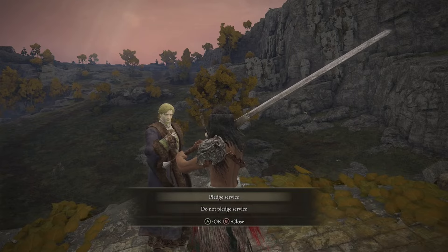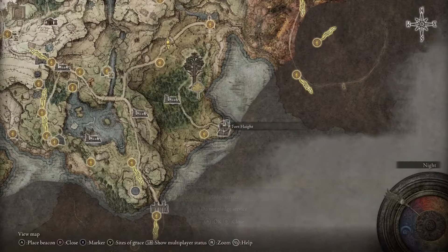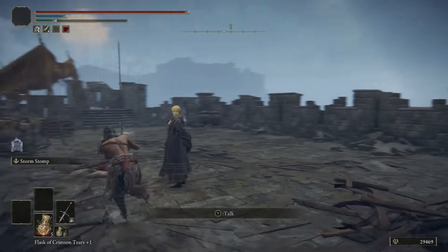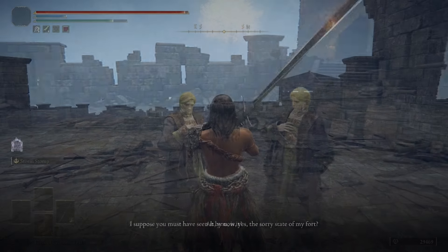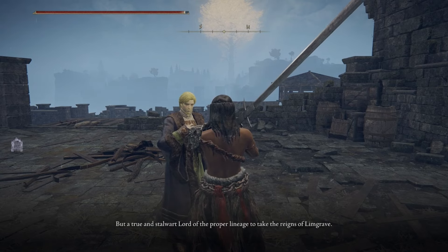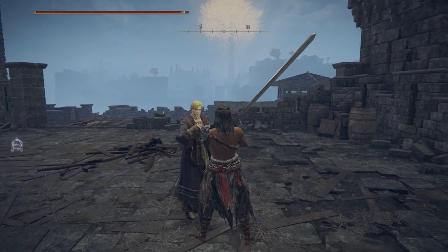Then head back to Fort Haight, because you're not done with Kenneth yet. Make your way all the way back up to the top of the fort where the knight was. Once there, he's going to tell you he doesn't have the authority to make you a knight and is looking for another ruler for Limgrave that isn't Godrick.